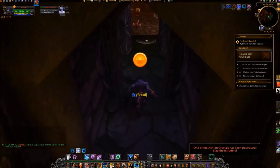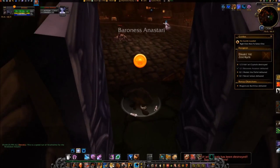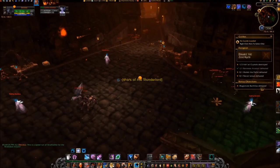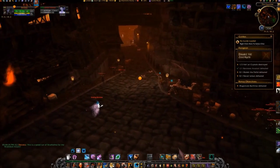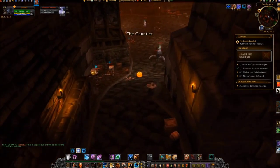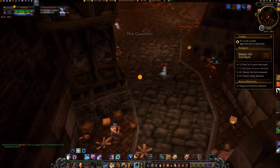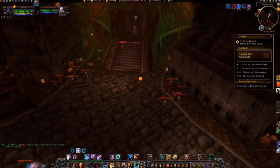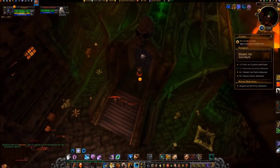Exit the chamber to where you killed Baroness and activate your Prowl. Hang a right, continuing toward coordinates 68, 20. Move around the mobs in front of Maliki and kill the boss.